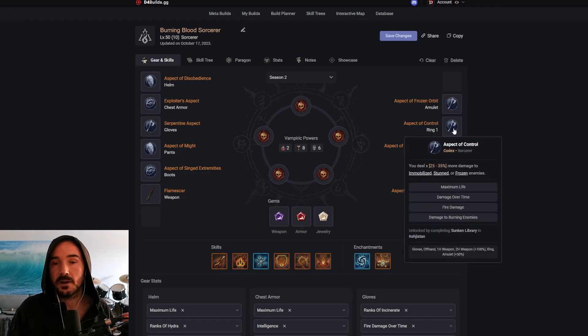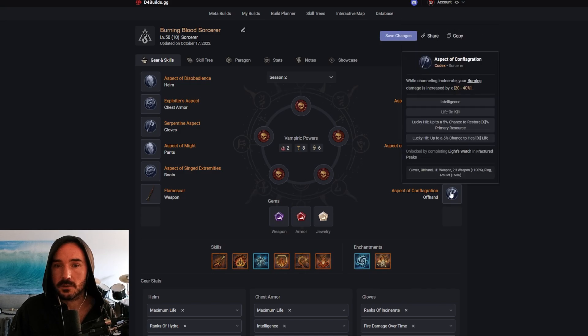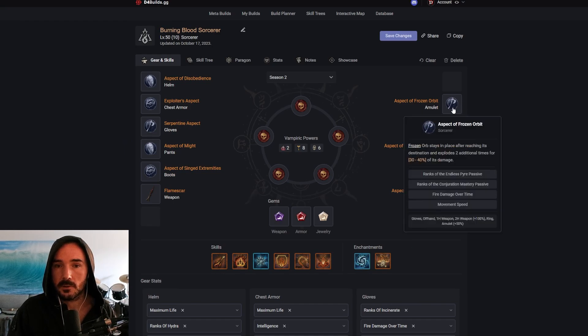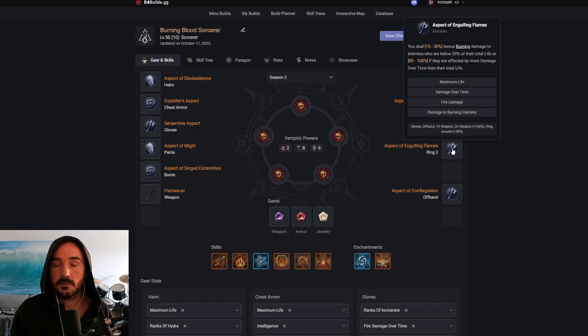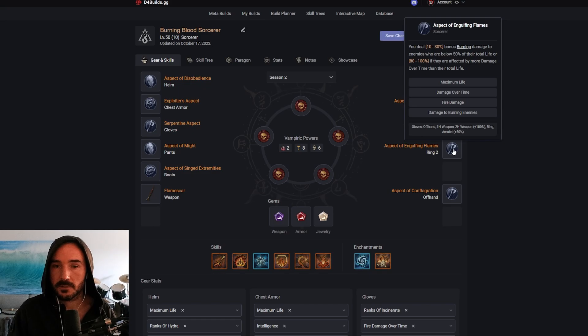When you get your X-Files unique ring, this is probably going to be the one I drop — it'll probably be between Frozen Orbit and Control, and I'll probably end up dropping Control. For our second ring, we're going with Aspect of Engulfing Flames, which also got a pretty sick buff — instead of just being more health than their total life, we get 10 to 30% if they're below 50% health or a much bigger burn if they're affected by more damage over time than their total life. Engulfing Flames got a bit better, and since we're burning everything we're definitely running that.